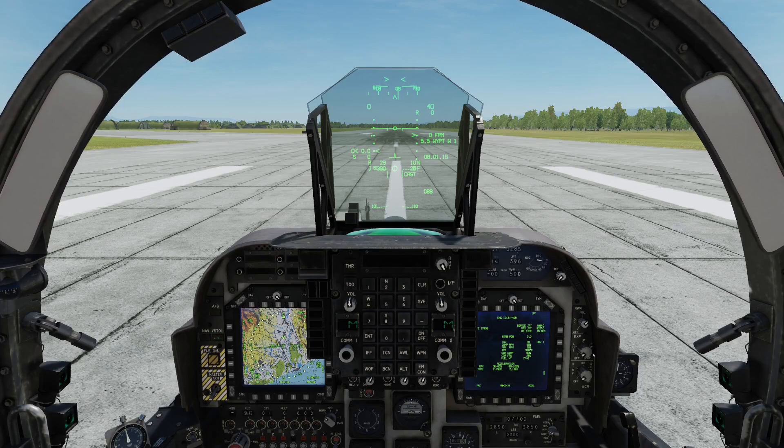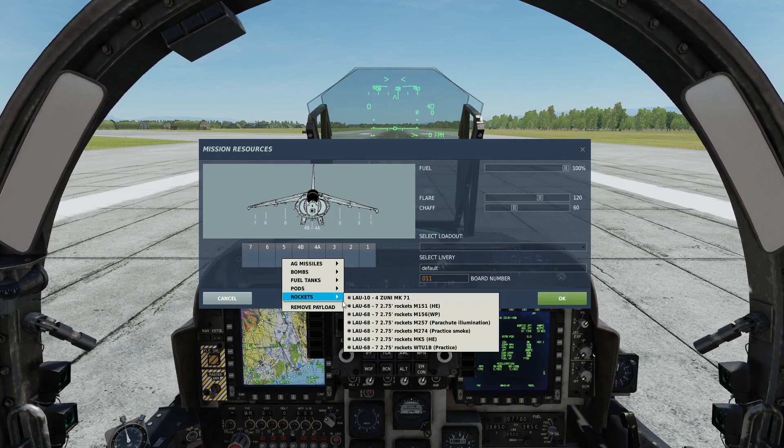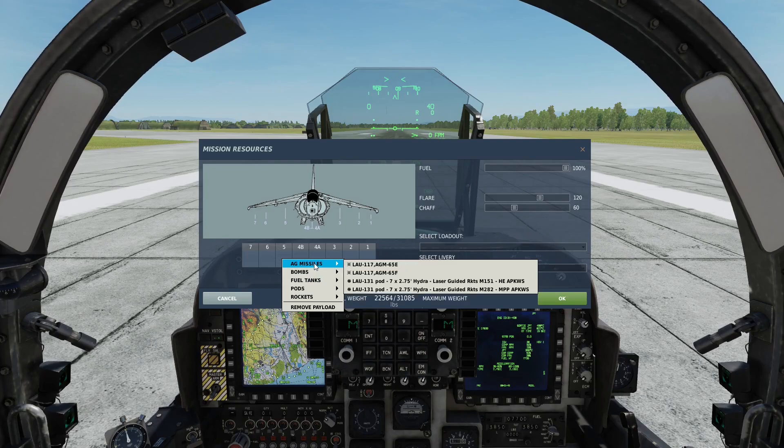This has just been released and is still classed as a work in progress. Now, the first thing to be aware: when you bring up the Rearm Refuel menu, you might think APKWS is a rocket system and look under rockets — it's not there. It's actually listed as an air-to-ground missile. APKWS is an add-on package for the standard 2.75 inch Hydra rocket, developed by BAE Systems for the Americans. It comes in two flavours: the High Explosive and the MPP — Multi-Purpose Penetrator warhead.